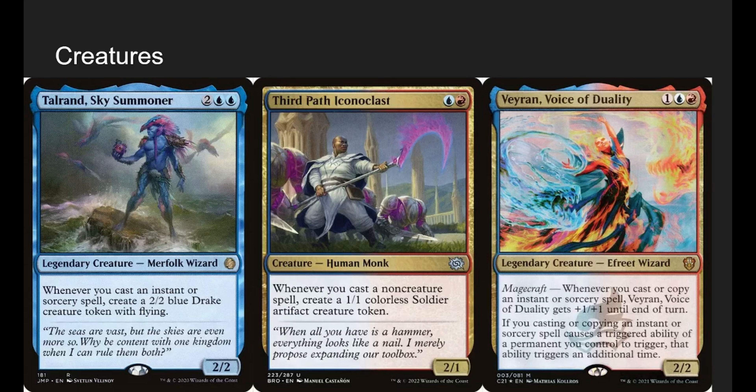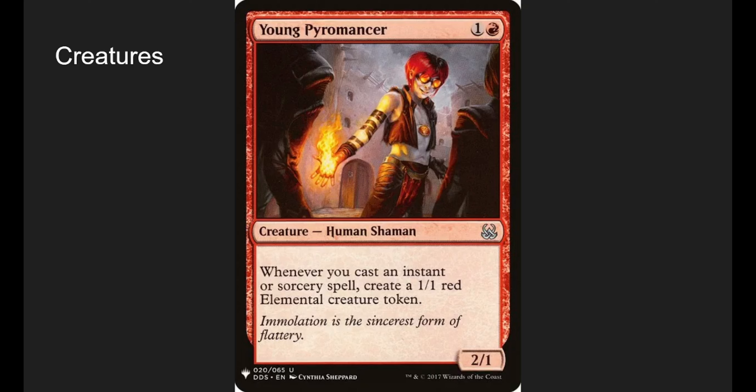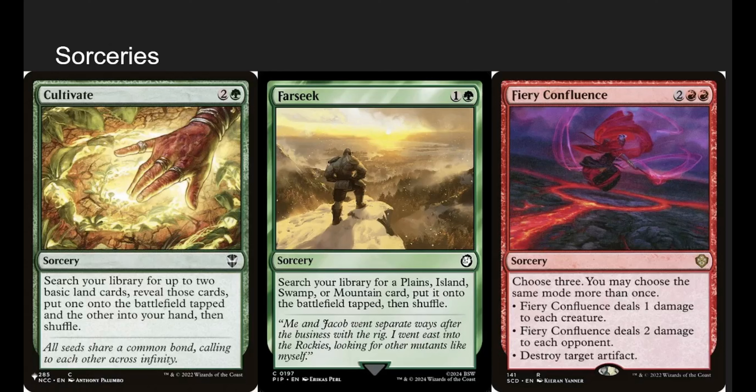Talrand and Third Path Iconoclast are basically the same thing — Talrand makes a drake whenever you cast a non-creature instant or sorcery, and Iconoclast makes a 1/1 soldier. Just token generators to beat down with. Veyran is great — whenever you cast or copy an instant or sorcery he gets +1/+1 (essentially Prowess), but also if casting or copying an instant or sorcery causes a triggered ability of a permanent you control to trigger, that ability triggers an additional time. He doubles up on tokens, Riku's abilities, card draw — he's a doubler. Finally, Young Pyromancer makes a token whenever you cast an instant or sorcery — good token generation.